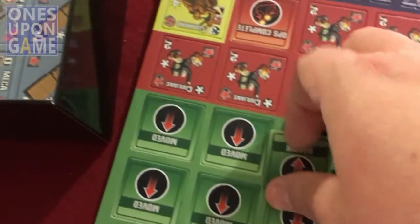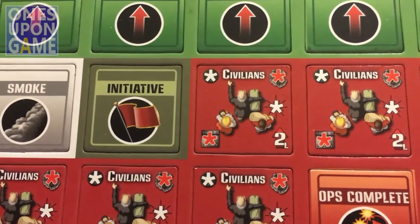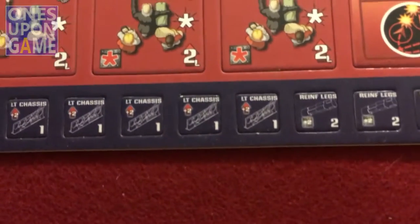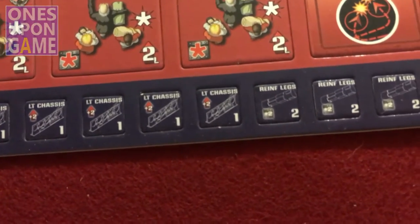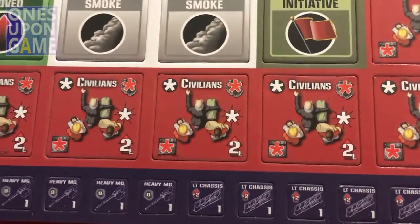Let's go from the massively large inch-and-three-eighths counters to the die-cut counters, which I guess are modifications to units so they stack on the counters. So we've got civilians running around and some iron counters, smoke.